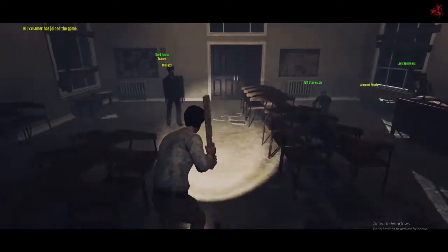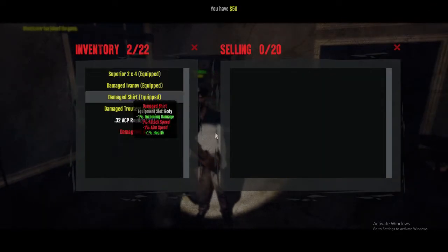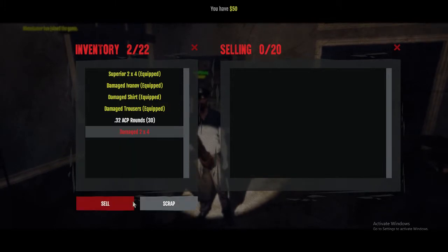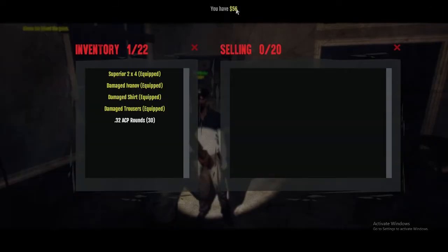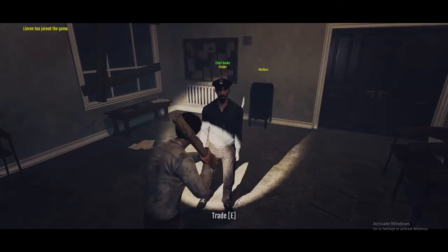There's a trader here. Since I found that superior two-by-four I can go to selling and sell it. If you sell through the market it becomes a community-sold item and you can set your price, but no one's going to buy it for too much. The quick sell gives me six dollars and now I'm at 56 — a good start.